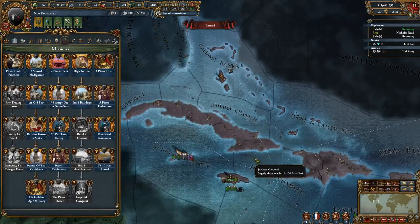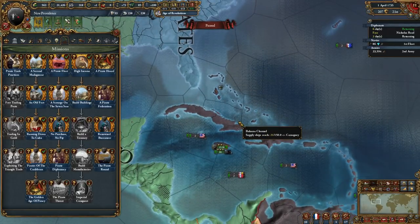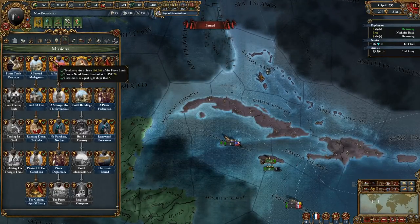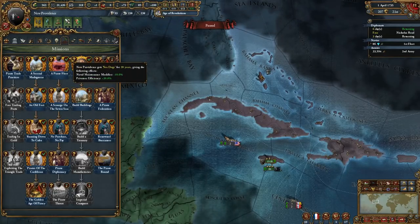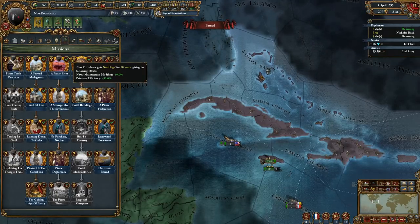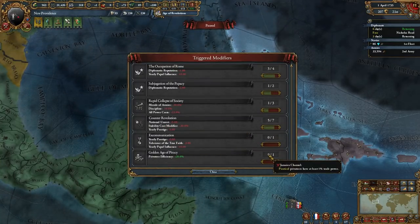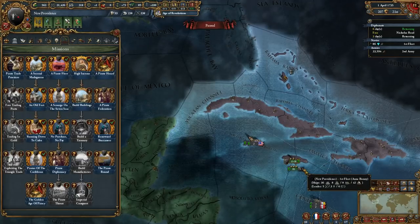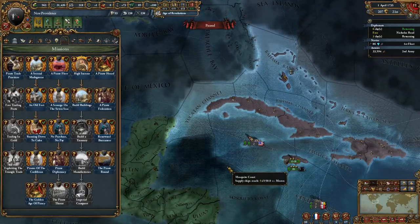In my case I wasn't able to conquer Cuba because it was a Portuguese colonial nation and was massive, but once you conquer Cuba you get a claim on the entire Caribbean region. The game wants you to start in Bahamas, conquer Cuba, then spread out. I had to improvise. You have a pirate fleet mission requiring a force limit of at least 20 and five light ships, which gives you more privateering efficiency. There's a modifier called golden age of piracy — as long as you have at least 1% trade power you get an additional 20% privateering skill.